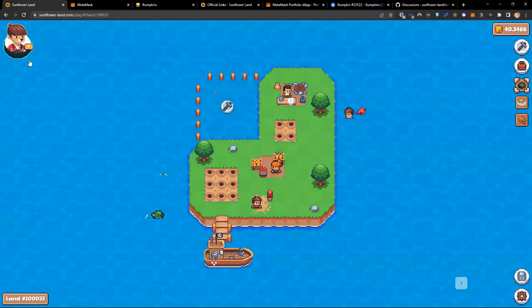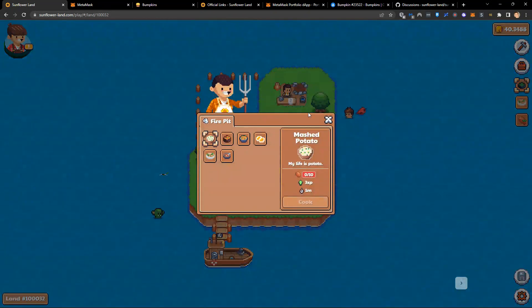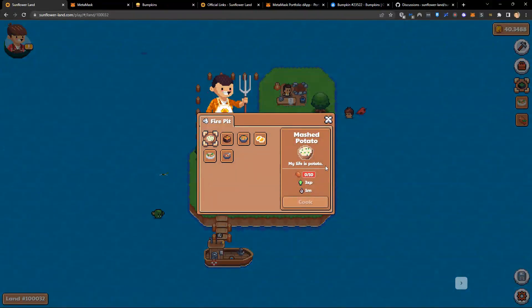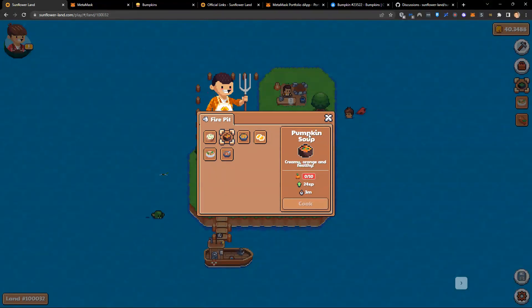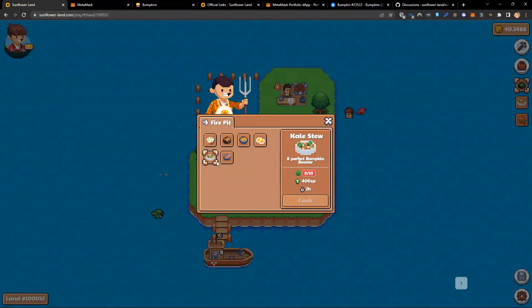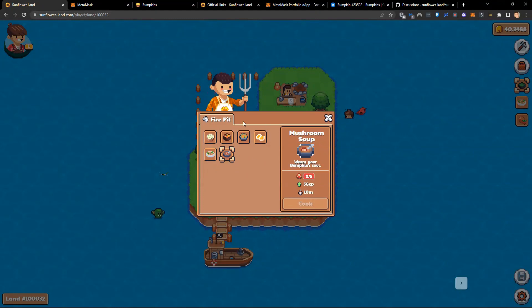So the first thing I need to do is upgrade my bumpkin to level three. How do you upgrade your bumpkin? You do that by eating food. Food can be accessed from the fire pit — a building that has been placed. If you click on it, you'll see there is some food available: mashed potato, pumpkin soup, bumpkin broth, boiled eggs, kale stew, and mushroom soup.